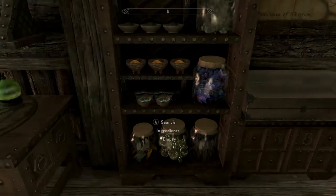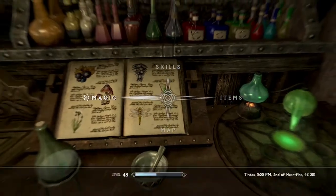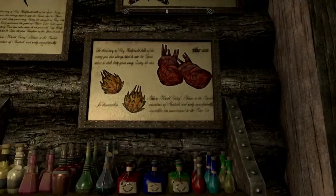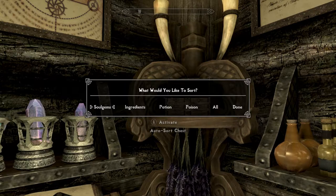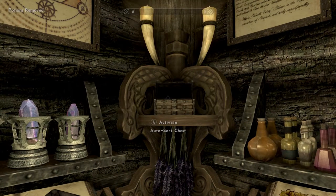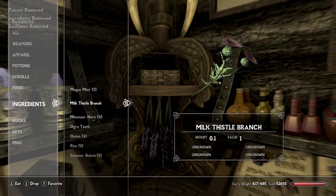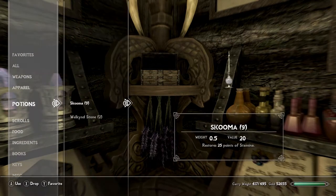You've got a whole area for ingredients. Activate alchemy book - Fortify Alchemy, 5% stronger. Same as the smithing. You keep making those potions and they're going to get just stacked and stacked and stacked. Activate autosort chest - autosort soul gems, autosort ingredients, autosort potions - just do all. It removed all the ones that were not from Skyrim or from the Oblivion mod. Very cool. And all my soul gems are gone too. I love autosorting stuff - it's so incredible that that's even a thing.